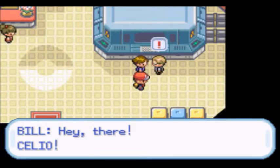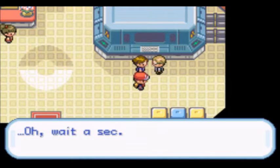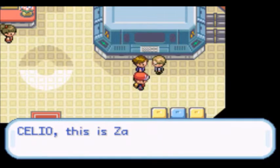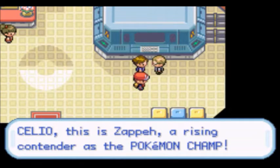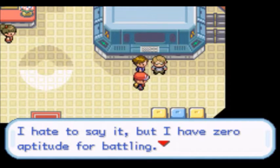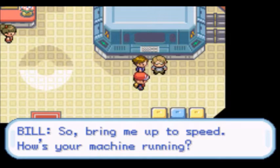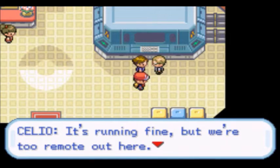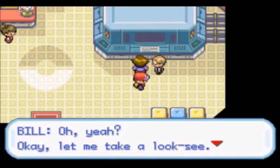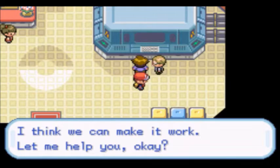Hey there, Celio. Bill, I can't believe you came out here. How's your research coming along? Zeppy, this is my buddy Celio — he's one dedicated PC maniac. Celio, this is Zeppy, a rising contender as the Pokemon champ. I hate to say it, but I have zero aptitude for battling. How is your machine running? It's running fine, but we're too remote — the PCs on this island just can't link with your PC, Bill. Let me take a look-see, I think we can make it work.